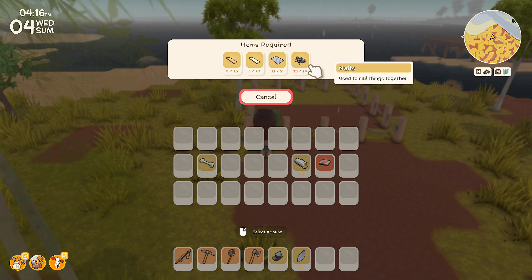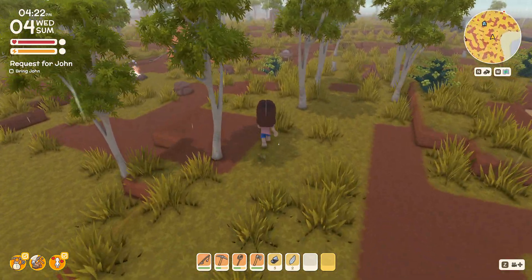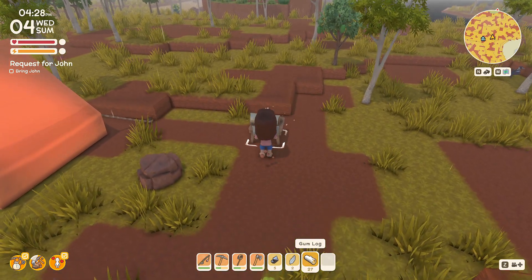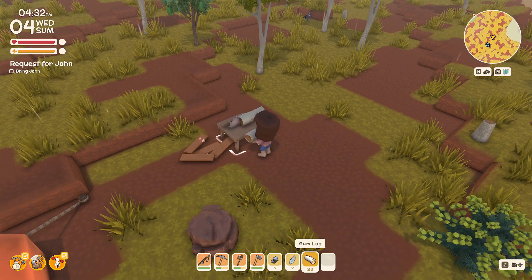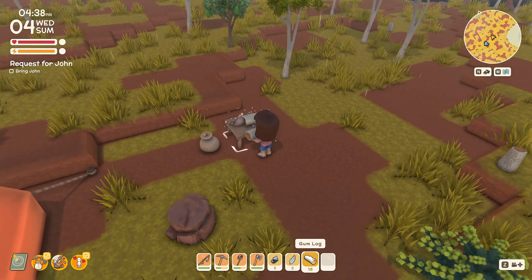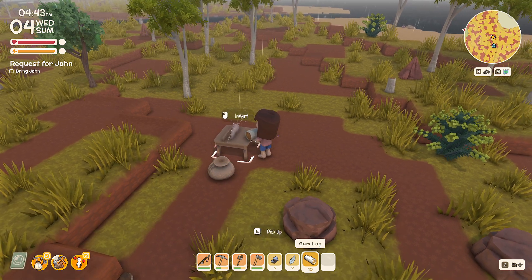I'll finish up the nails and then get more tin for the tin sheets. Let's go chop up some logs into planks — we need 15 gumwood planks and 10 palm wood planks. I have the palm wood on me, so let's make 15 gumwood planks first. They're starting to stack up into a neater pile — I find this so satisfying, cutting up these logs on the table. How many do we have? 10. We need 15, so five more.